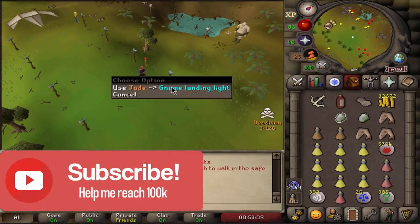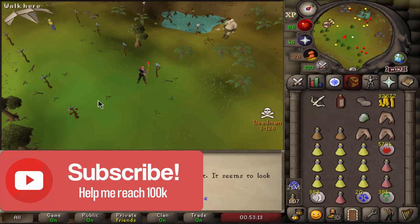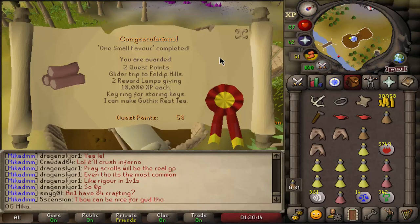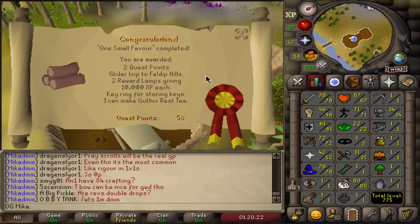We are back after half an hour — we ended up getting two more jades and now I can finally fix everything and continue on with the quest. Here we have it: One Small Favor completed. Now we pretty much just have the last quest to complete, but unfortunately I'm not 65 Defense just yet, so we're gonna work on that.